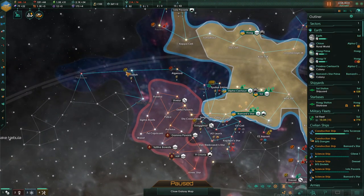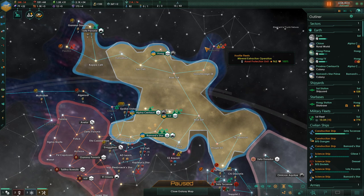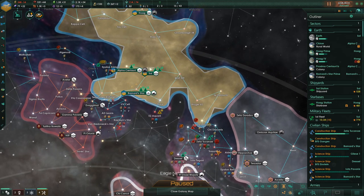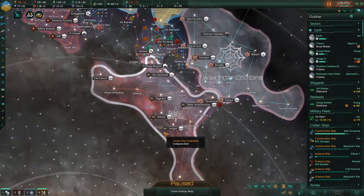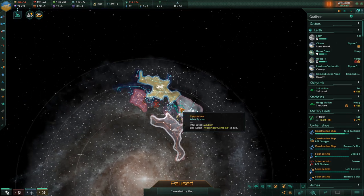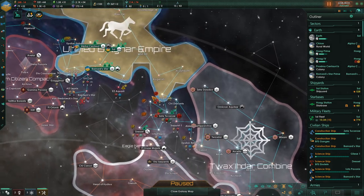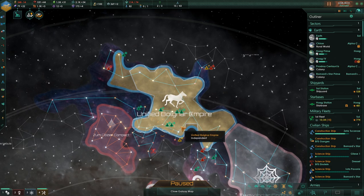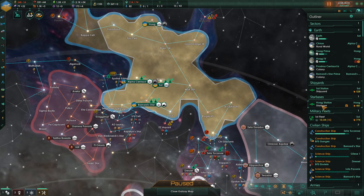This is pretty much our only route of further exploration, because we are locked off on all other paths due to hostile entities. We encountered the Ixidar Star Collective, and a war has broken out between the Twaxidar and the Ixidar. We were able to eliminate the pirates in the Ross-154 system — good after beefing up the fleet.